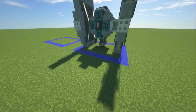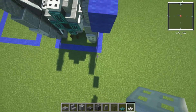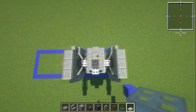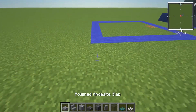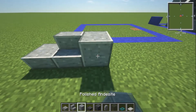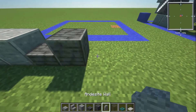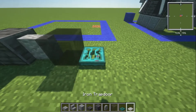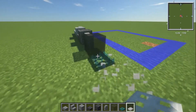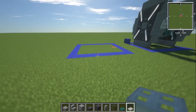Here we are on my flat tutorial world. The build is seven blocks long, nine blocks wide, and seven high. Materials you're going to need: polished andesite slab, stairs and block; polished deep slate slab and block; andesite wall; grey stained glass; warped trapdoor; iron trapdoor. We're going to need a load of other materials as well, but that gets us started and through most of the build.